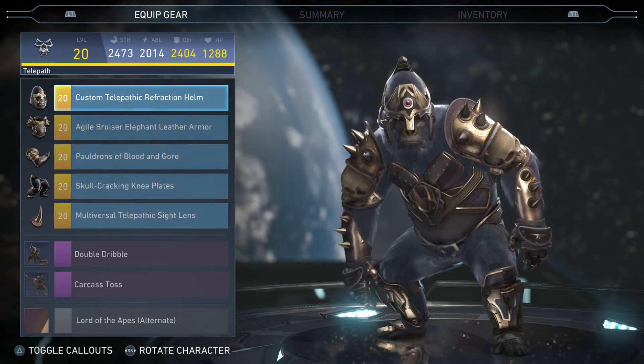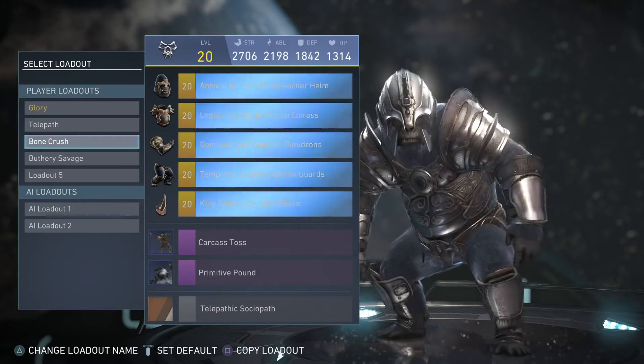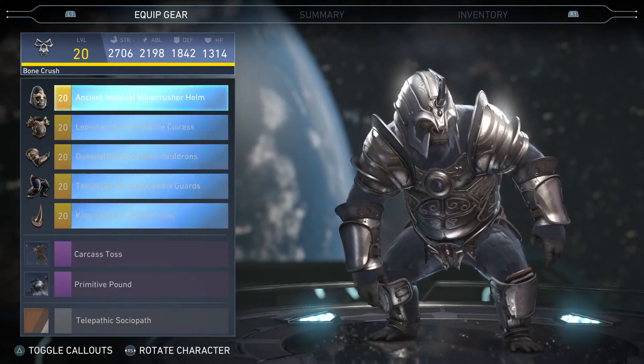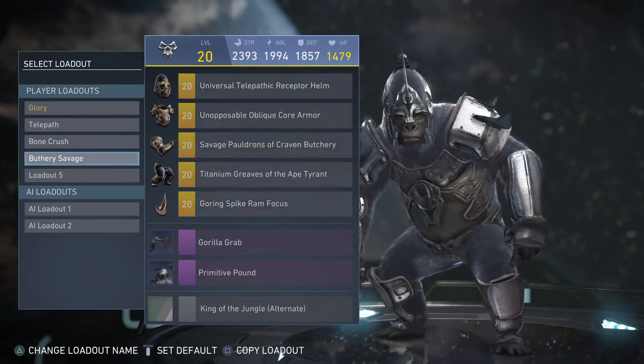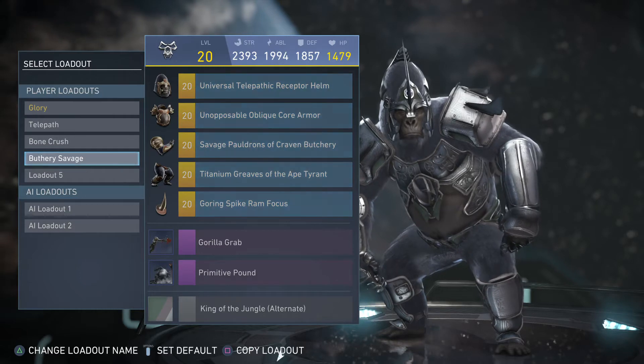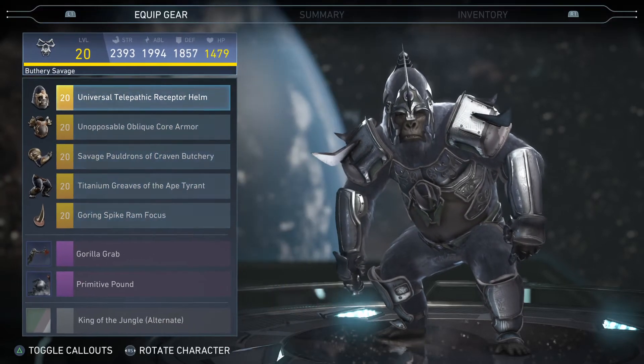Let me go ahead and do that so you guys can see it. We have the Bone Crusher set. I think that's gotta be my favorite because of his helmet. And we have the Butchery Savage — because that's what he is, he's pretty much savage.